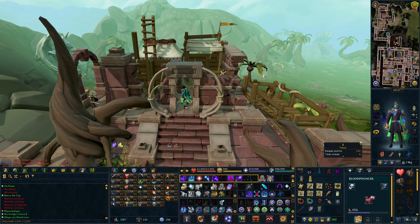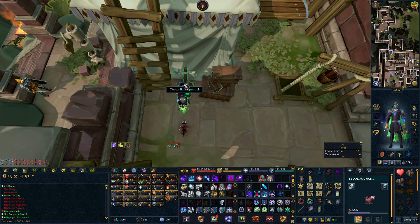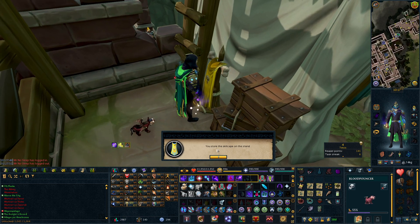When you have that, you'll come to the north side of Anachronia, and the skill cape stand is right here. And you just use your skill cape on the stand. And there you go.